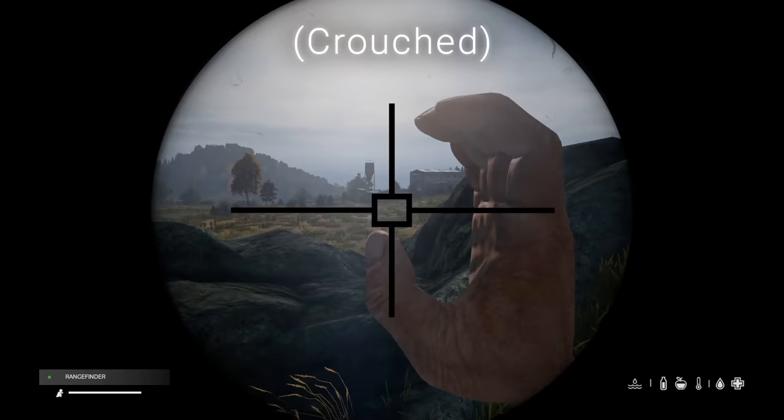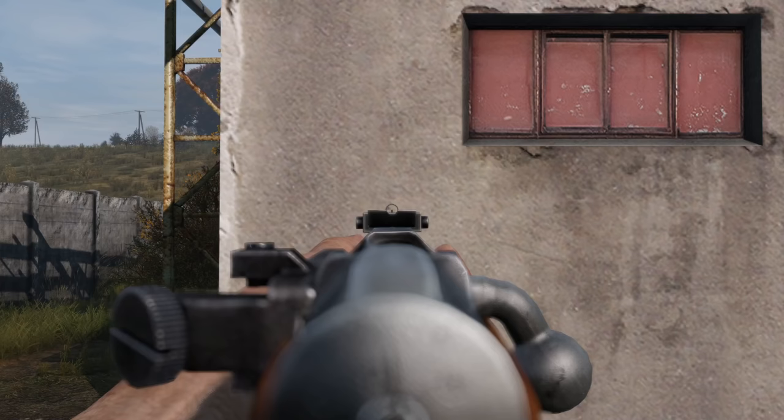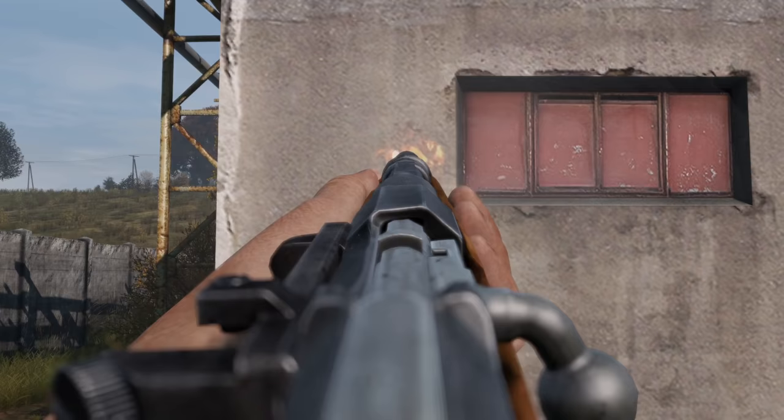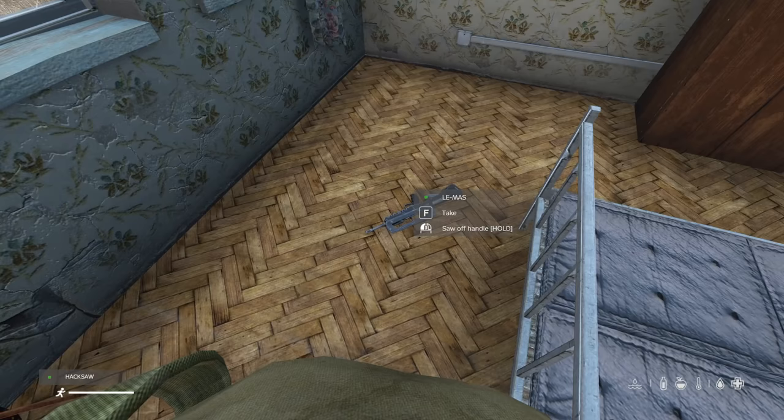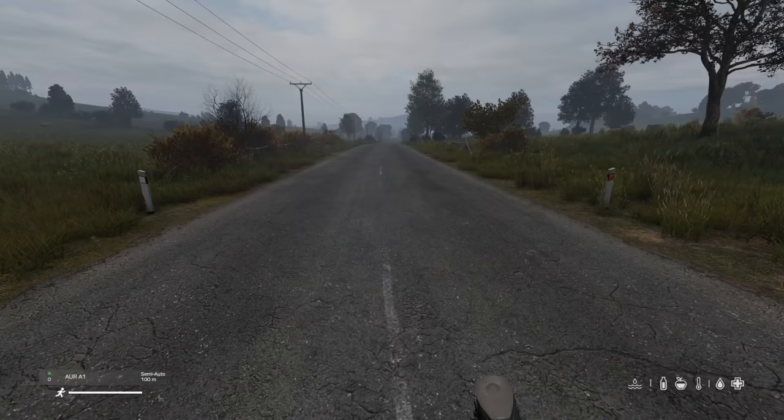Standing still while using a rangefinder will reduce sway. A sawed-off weapon has double the recoil of its unsawed counterpart. You can saw off the sights of the Famas rifle.